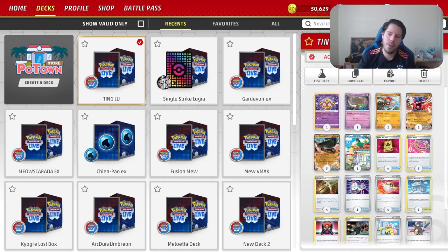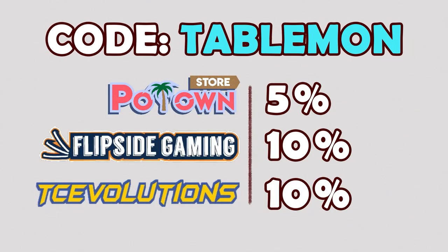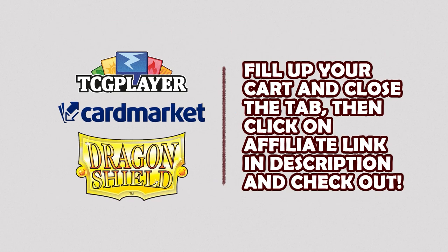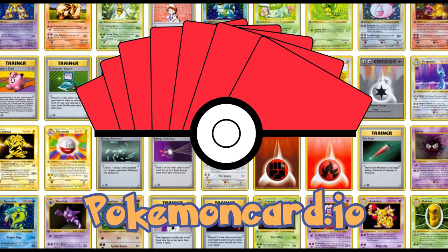Let's jump into some games on the ladder. If you want to support the channel you can use code Tablemon to get 5% off at Potent Store for online codes, 10% off for sealed product at Flipside Gaming, and 10% off on aluminum accessories at TCG Solutions. You can also support the channel over at TCGPlayer, Card Market, and Dragon Shield. This video is sponsored by the Pokémon TCG deck-building website pokemoncard.io.